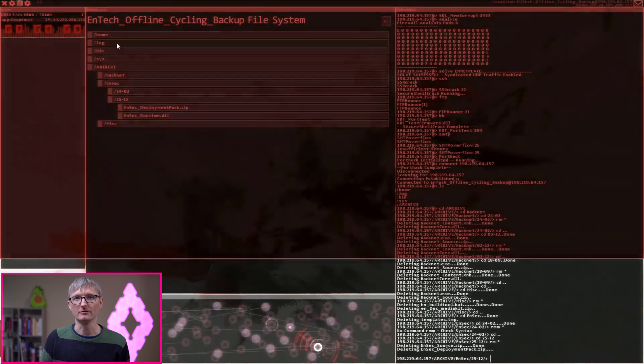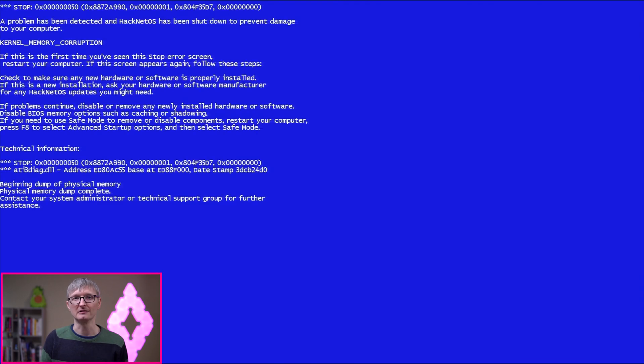If you're using Windows, newer versions have the Linux subsystem that lets you access Linux inside of Windows, so you'd have access to a terminal too. HackNet also gives you a fun story to explore — there's a well-known hacker who's been killed, and you're trying to understand what happened, working through the story and unraveling the mystery as you use real terminal commands. HackNet is available for $10 on Steam.